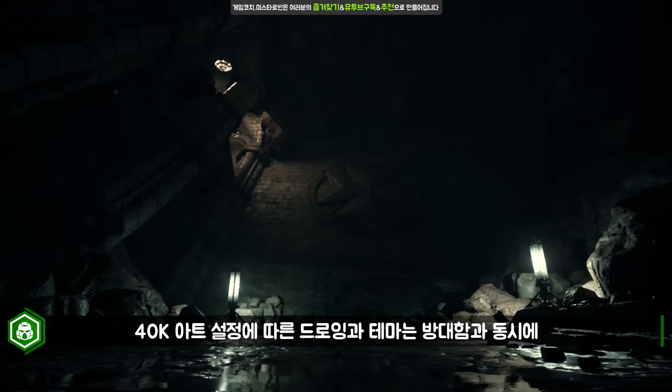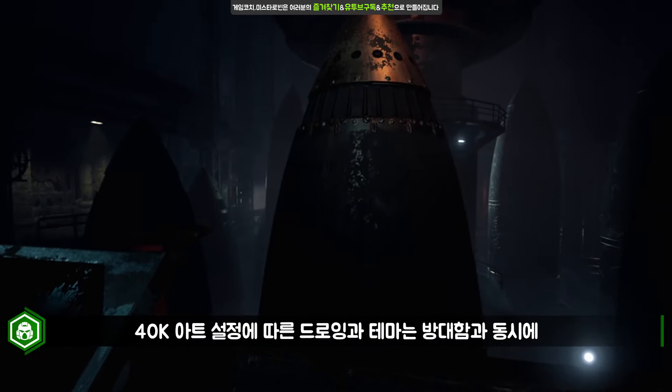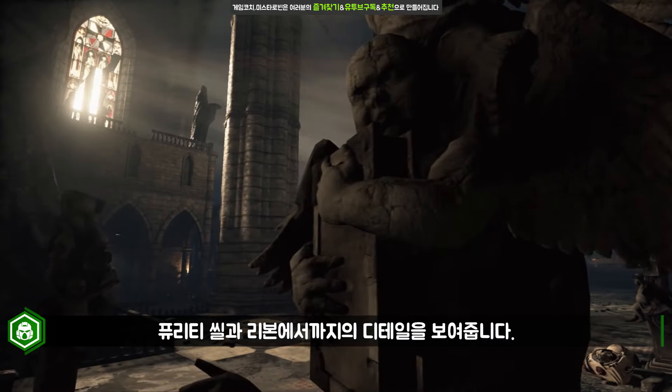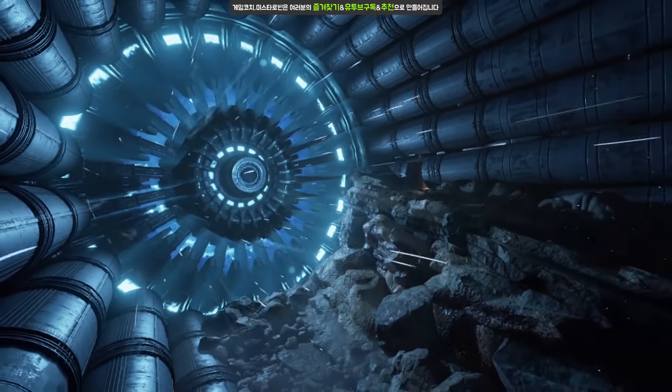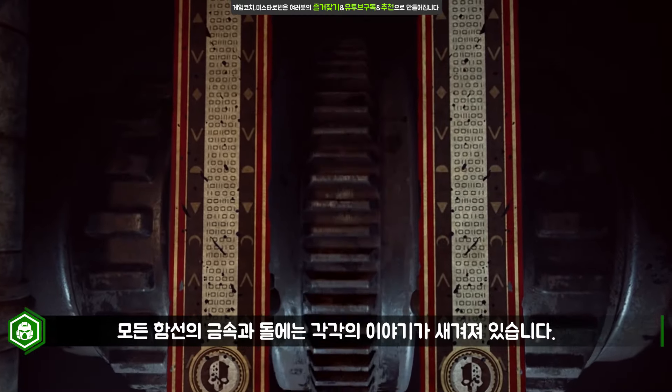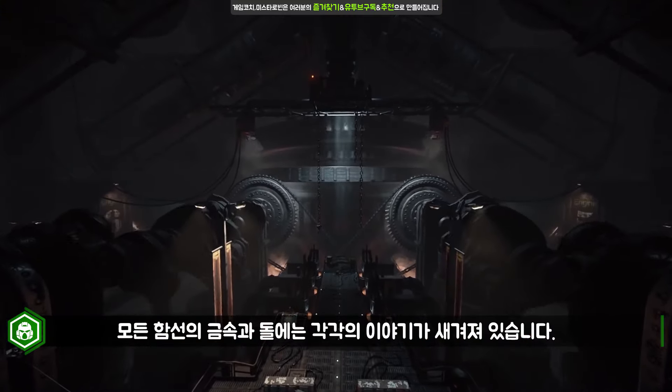Drawing on references and themes in Warhammer 40,000 art and lore, the spaces are colossal, but also detailed down to the purity seals and wall rivets. From a Black Templar warship to a mass troop transport, every ship is a story rendered in metal and stone.